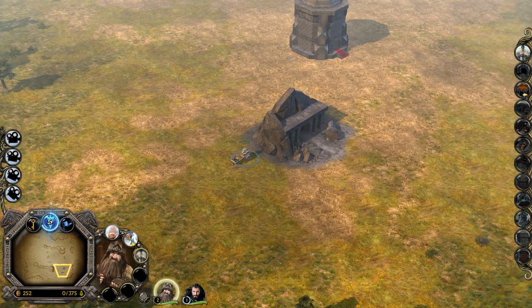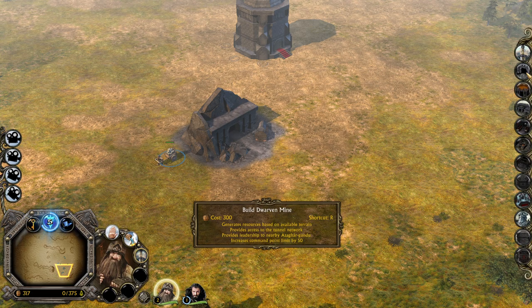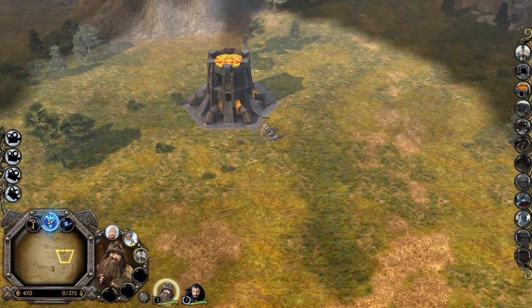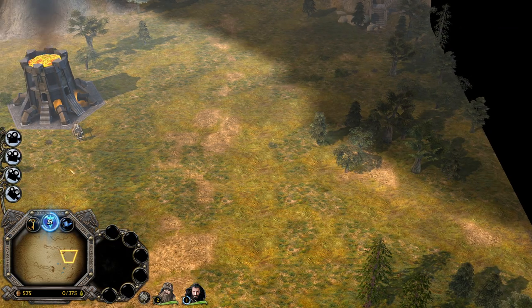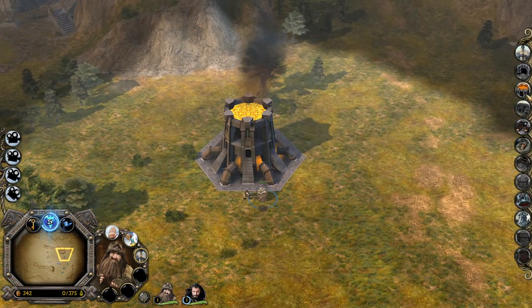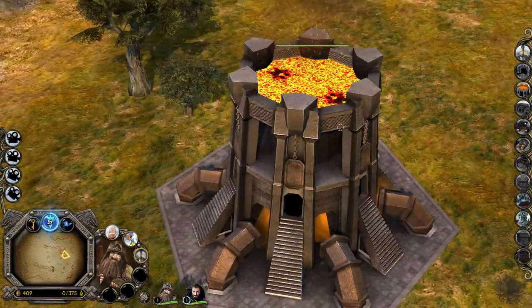Let's build some more farms. We don't have money right now, that's the problem. I like the way that every production building uses the shortcut R, so it's easier to build and adapt to pretty much every single faction. Let's build a tunnel here instead. This is how the Grand Forge building is looking like — it's pretty dope, I like the design quite a lot.